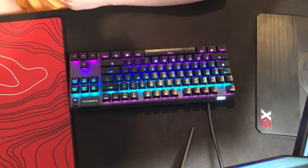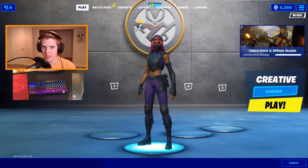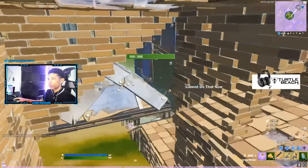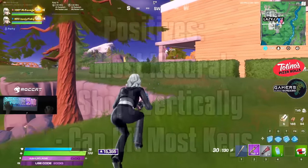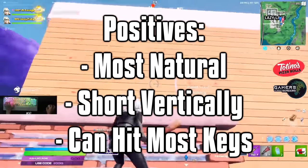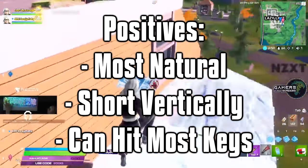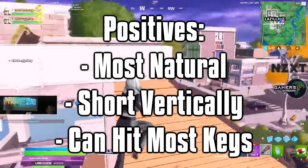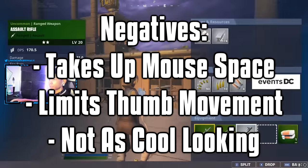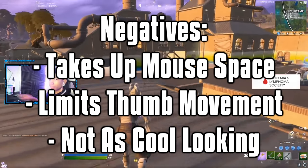Alright, so this is the first keyboard tilt I'm going to try out. It's the most basic one you can get — no tilt at all, or zero degrees. Some pro players that use this kind of keyboard tilt are Mr. Savage, Benji Fishy, and Unknown Army when he's not on controller. The benefits are that it's the most natural because it's flat and horizontal, not bent in any way. It also doesn't take up much space vertically in case you don't have a deep desk, and because it's completely horizontal, you can pretty much hit every key on your keyboard with ease.